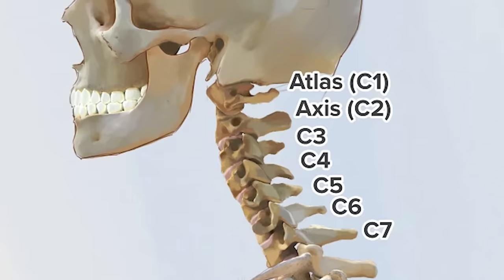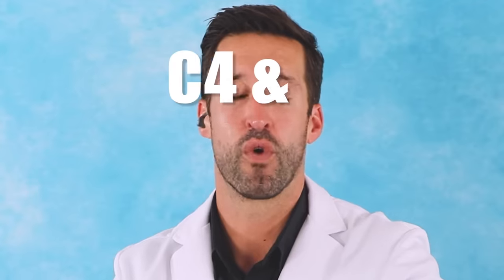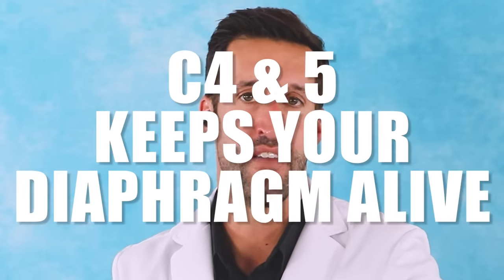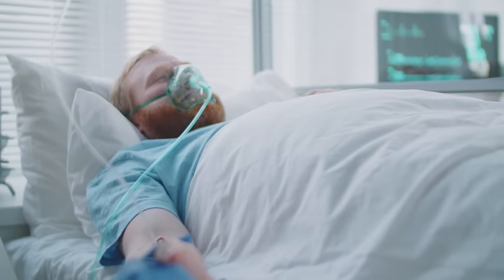A high cervical fracture like that — those are super dangerous. You can see the head just snap to the side. You have your C1, C2, C3 — once you start getting fractures at that area the mortality is pretty high. We think about it as a rhyme: C4 and C5 keeps your diaphragm alive. So if you knock that out, you're not going to be able to breathe and you'll have to be on a ventilator.